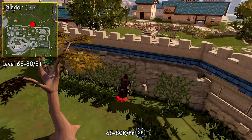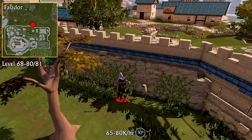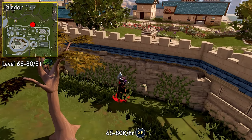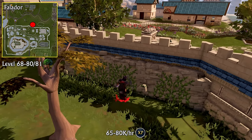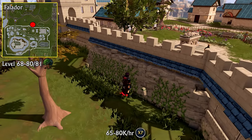Ivy is one of the most AFK-able Woodcutting training methods in the game. Sometimes the ivy will last for a couple of experience drops, but sometimes you can sit here chopping for 3 to 4 minutes. Ivy is what I would call click-and-forget Woodcutting training, and if that's your thing, you should absolutely be doing Ivy.